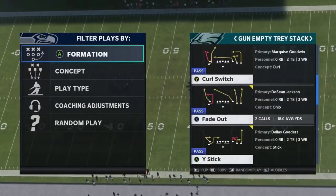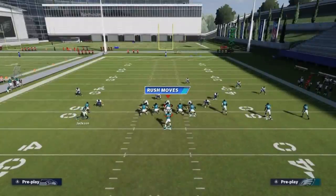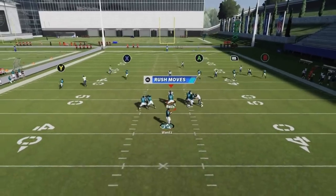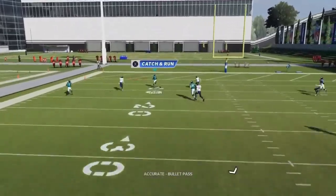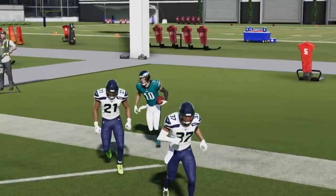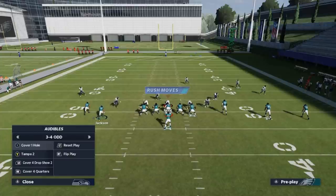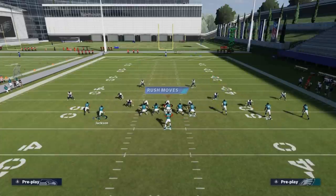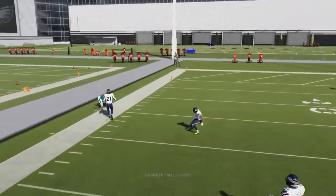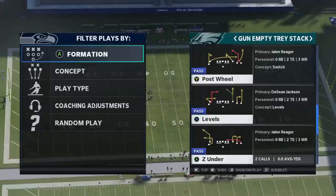Next up, out of the Gun Tray Stack, we have the Fade Out. Motion DeSean and put him on a streak — he doesn't go far but that's enough to get him going. Just wait for that cornerback to bail and you have a really easy one-play touchdown to DeSean over the top. Bullet pass it away. Against Cover 2, pretty similar idea — the Y route is going to get outside for a good chunk play. Bullet pass it away and safe catch on the sideline.